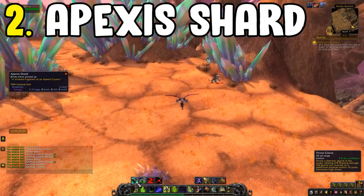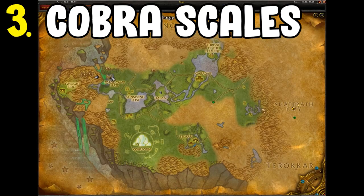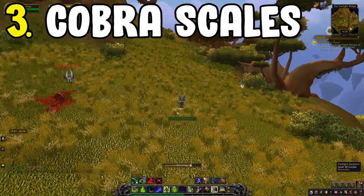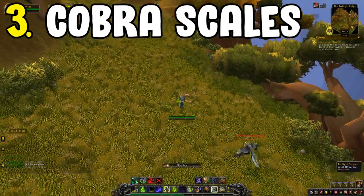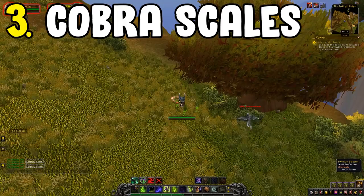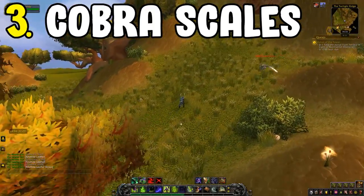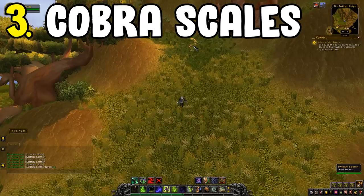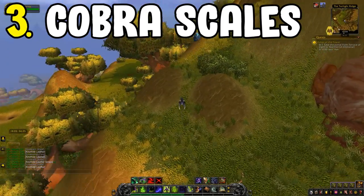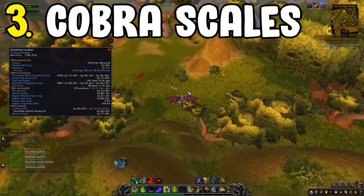Moving on with skinning, number three is the Cobra Scales farm. This is located on the far left-hand side of Nagrand in Outland. You're going to be searching for Cobras dotted around the area where a load of Legion-style mobs are. I don't find nuking those yields much value, so specifically target the Cobras. I'd recommend making a targeting macro for them as they're a little hard to see.